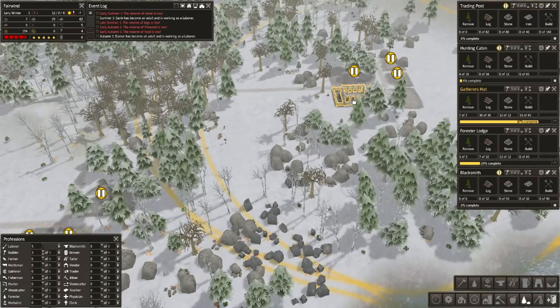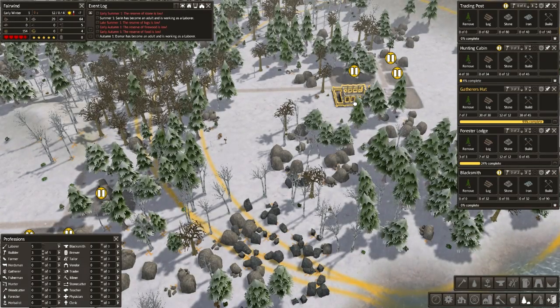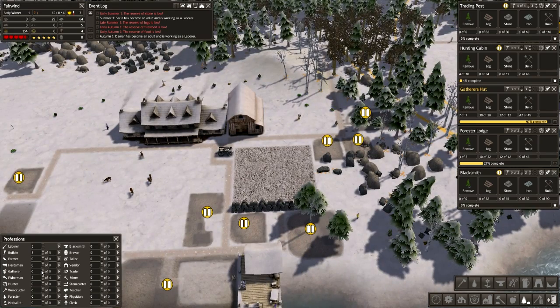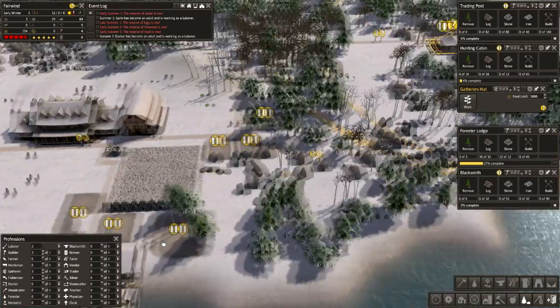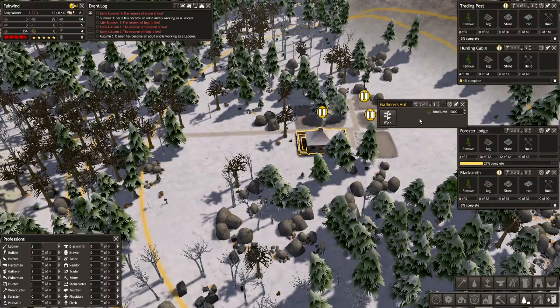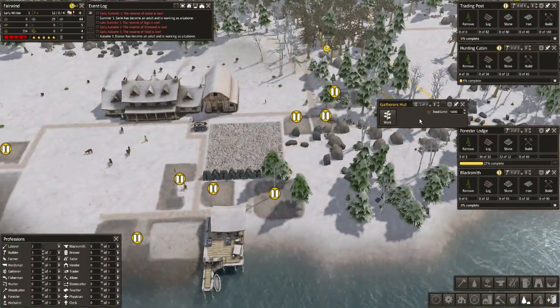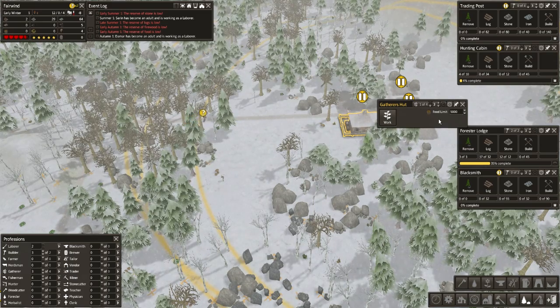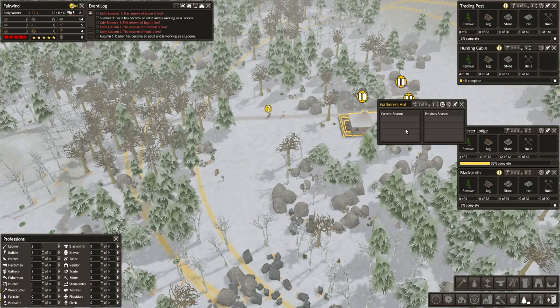Once I've got the gatherer's hut going, very soon it's going to be ready. Then I think I might demolish this here. Give me a couple of gatherers - three of you - that'll increase the food nicely. Now there's a question mark above the gatherer's hut - that'll disappear soon; it's just saying there's no citizens to work there. We've just made three citizens into gatherers, so they'll slowly trickle in. They're finishing off doing whatever it is they were doing beforehand. Currently nothing produced in there, but we'll look back in a little bit and we'll see quite a few different food types.